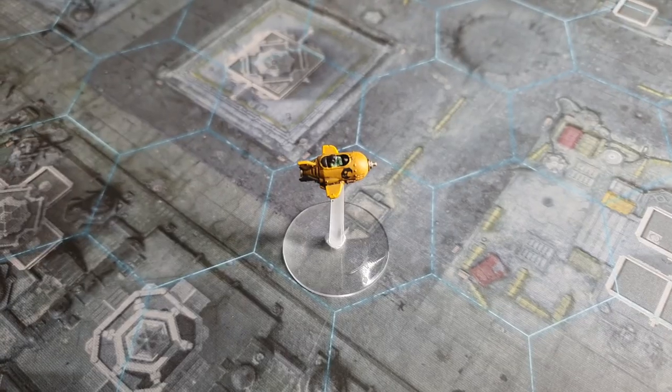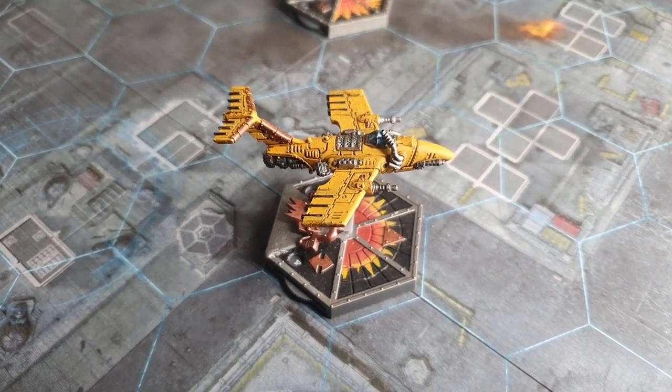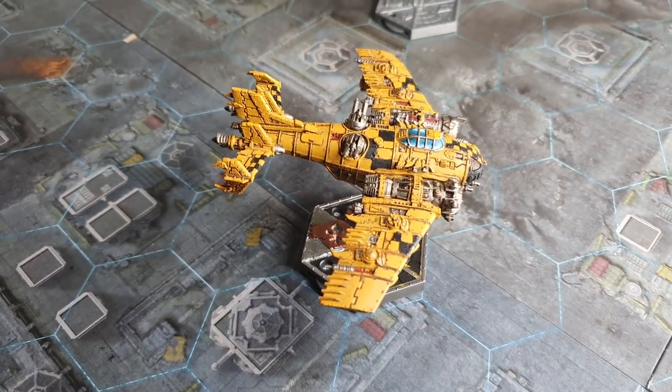Orcish flight engineering is truly a marvel — from tiny single Grot aircraft through screaming Daka jets and fighter bombers, all held together through pieces of string and sheer willpower in the belief in the Waaagh. But what if we went bigger? Then you might end up with something like the Evy bomber, or its cousin here, the Grot bomber.